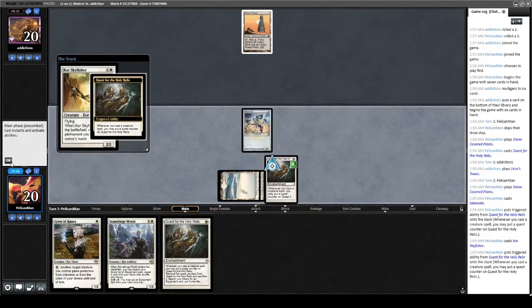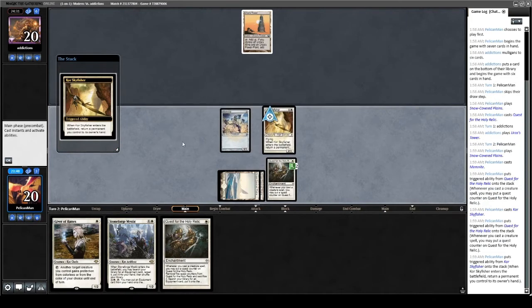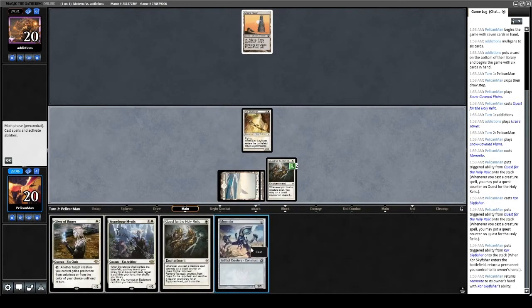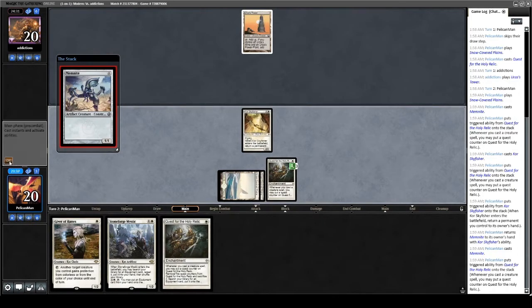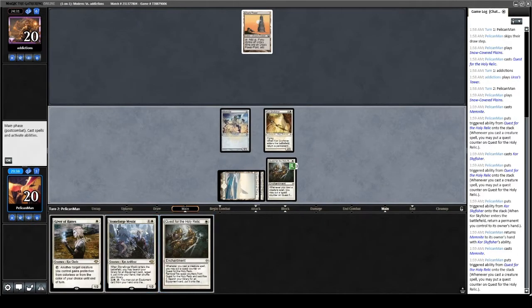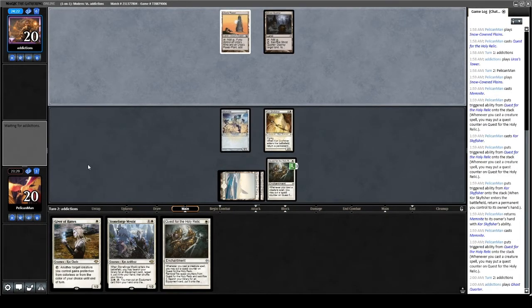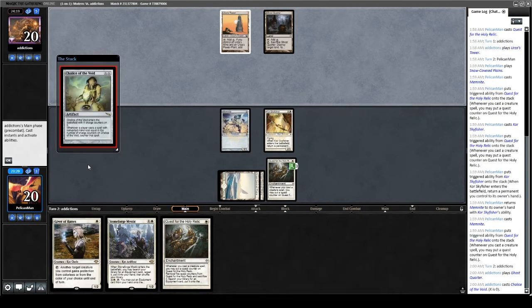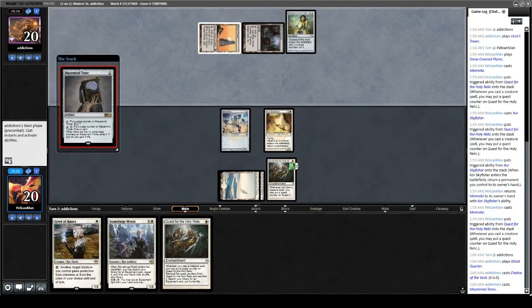We cast the Skyfisher. We're on two counters — Skyfisher enters, bounces Memnite, we replay Memnite for three counters. We have a lot of good draws next turn: 15 other lands, any one-drop creature — Glint Hawk especially. We've got three more Giver of Runes, four Thraben Inspectors — that's 24 from 17 lands, four Glint Hawks is 28, so 32 live draws. But they play Chalice on zero — they're actually Eldrazi Tron, which is even better for us. They play a Maze of Ith. We draw a land, so here we go.